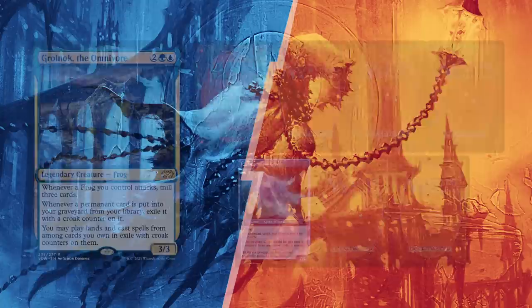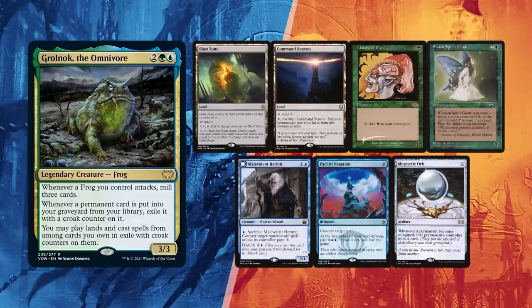Baal mulliganed once and found a Blast Zone and Command Beacon for lands, Llanowar Elves and Elvish Spirit Guide for ramp, Malevolent Hermit for protection as well as Pact of Negation. Mesmeric Orb just needs Basalt Monolith to go off.